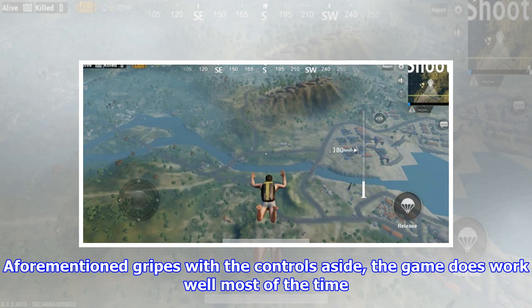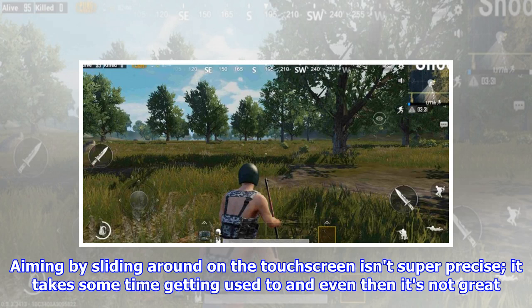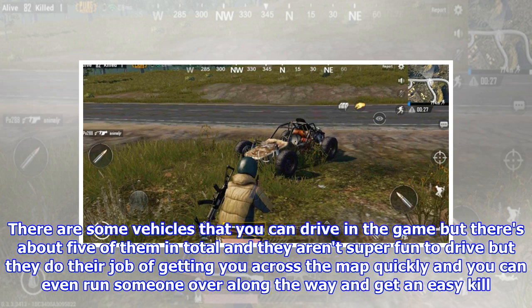Before the mentioned gripes with the controls aside, the game does work well most of the time. The mobile version also has some niceties, such as aim assist and also automatically picks up items for you when you walk over them. Aiming by sliding around on the touch screen isn't super precise and takes some time getting used to, but your opponents are stuck with the same controls so you're on a level playing field. There are some vehicles you can drive in the game but there are about five of them in total. They aren't super fun to drive but they do their job of getting you across the map quickly, and you can even run someone over and get an easy kill.